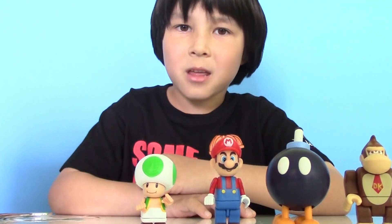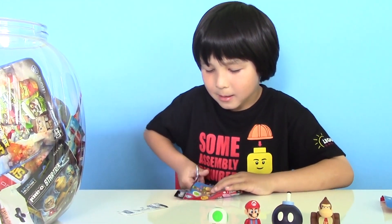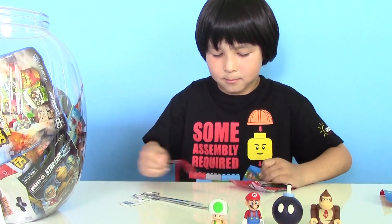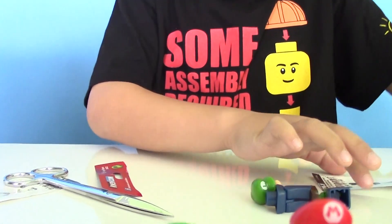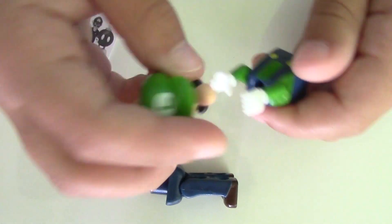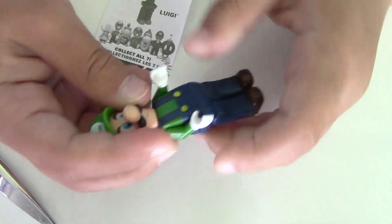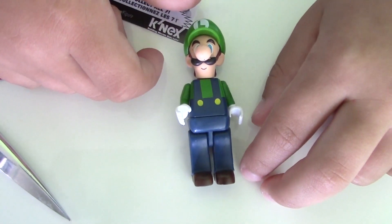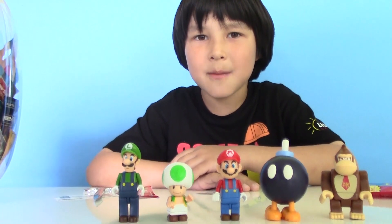Alright, now let's open the last bag. Please be a different figure, I'm wishing for a different figure. And we got Luigi! Yay! Now let's build him. So here is my Luigi. He's so thin. So here comes my last figure.